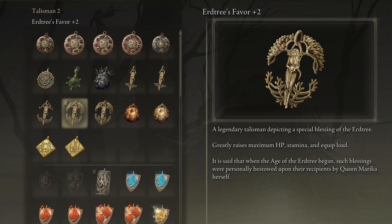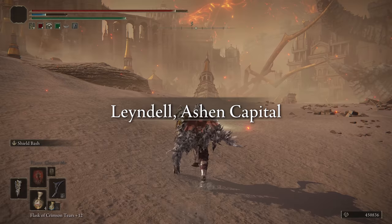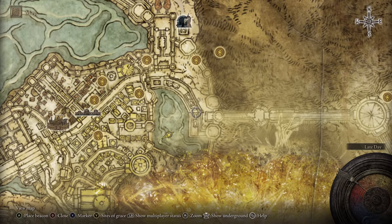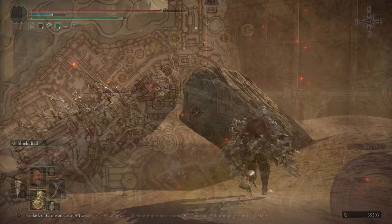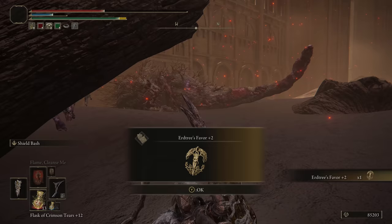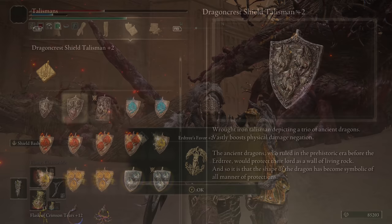First up is the Erdtree's Favor plus 2, which increases your HP by 4%, your stamina by 10%, and your equipment load by 8%. After you take down Maliketh the Black Blade at the end of the Crumbling Farum Azula, the main Leyndell area will change to the Ashen Capital. Then coming from the Forbidden Lands Grace Site, you'll go along this path to enter the city from the back way. In the area with these 3 big tree spirit dragon things, you'll find the Erdtree's Favor plus 2 on a wooden structure poking out from the ground. This is a solid all-around talisman since it boosts 3 important stats.